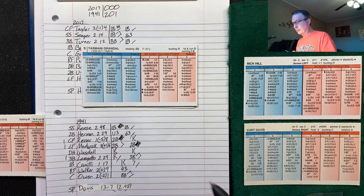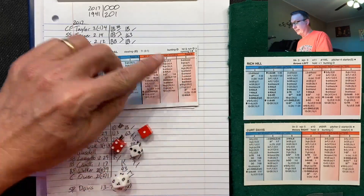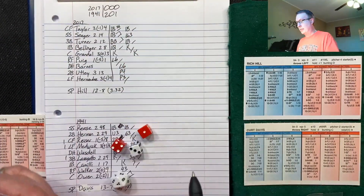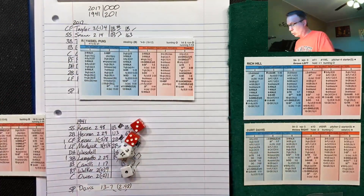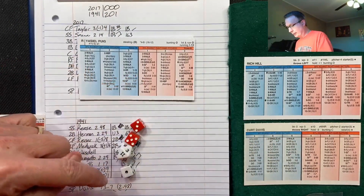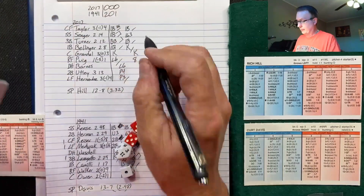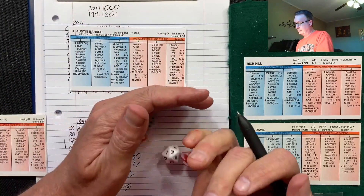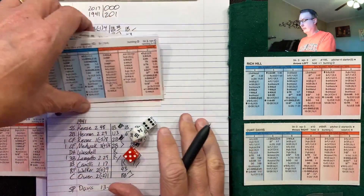Top of the fourth. Yasmani Grandal, 3-5 — struck him out, second strikeout for Grandal. Yasiel Puig, 1-8 — 1 is a double but it's an 11, fly out to center. Two down, Austin Barnes, 6-11 — grounds out to third. Out number three.